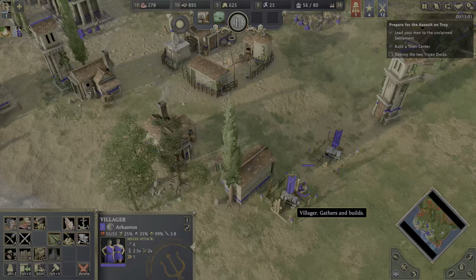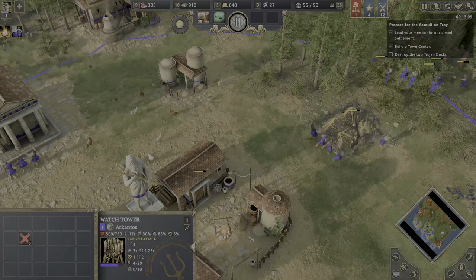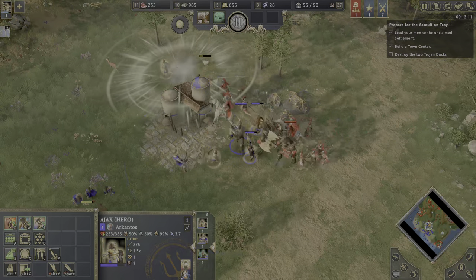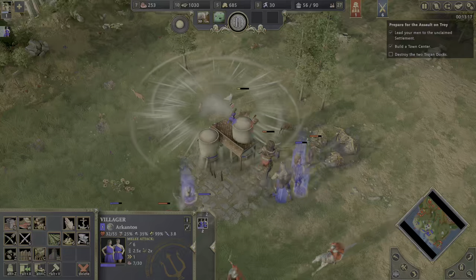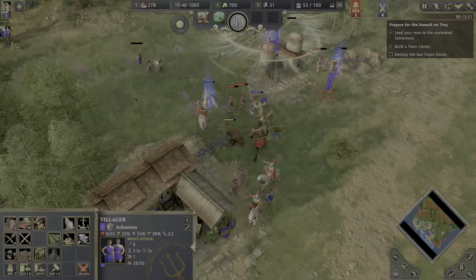If you want to build stuff faster, you can always send more than one villager. But I want to focus more on the economy — super important. They are coming. Just don't come to my villagers, bro. They are always attacking my villagers — that's so annoying.